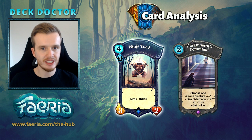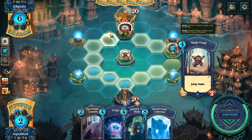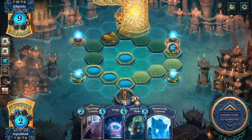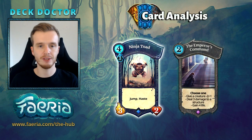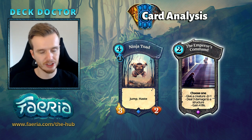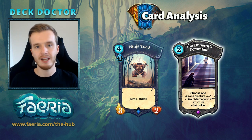Ninja Toad is not as good as he used to be with the old Triton Trainer, but still a very good creature. It can double collect for you with its jump and haste, help you clear a creature, and can be combined with Aurora and Emperor's Command. Emperor's Command shows up in my Deck Doctor time and time again — such a fantastic neutral card with a lot of flexibility. Minus two minus one is great for keeping creatures alive, healing is another way to sustain life if you're trying to race your opponent, and the structure damage is great for dealing with things like Forbidden Library.